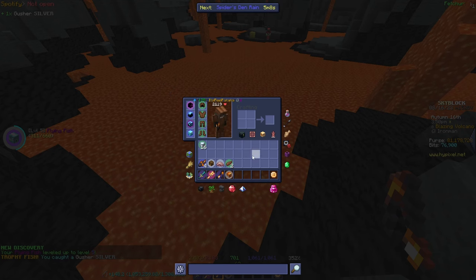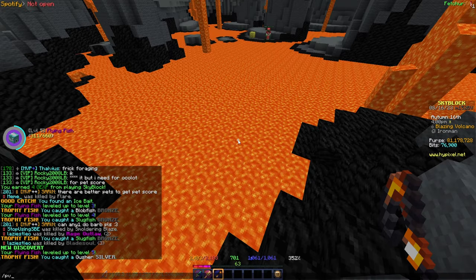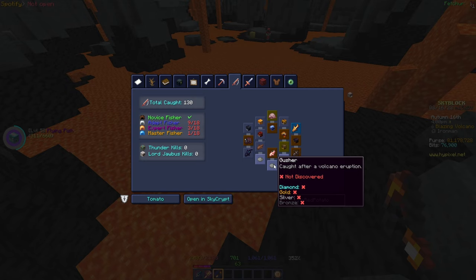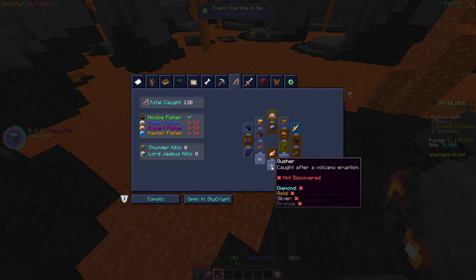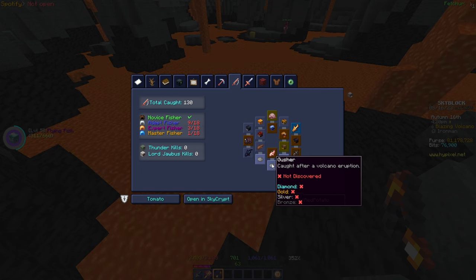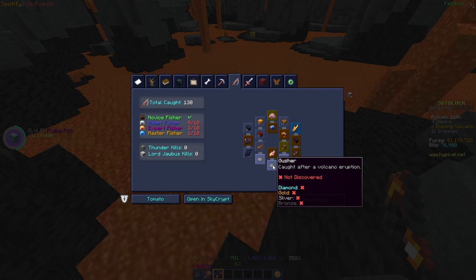I just caught a silver gusher — I'm pretty sure that's one of the fish we were missing. It hasn't updated yet but we should now have 10 out of 18 silver trophy fish, which is very good.